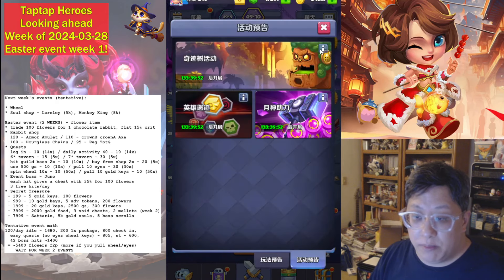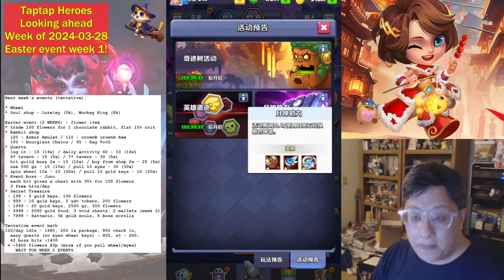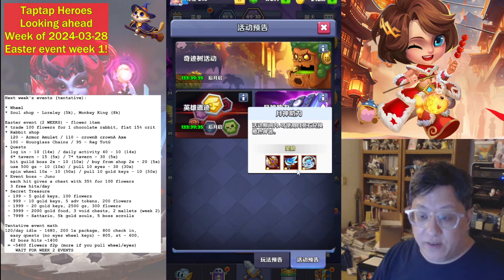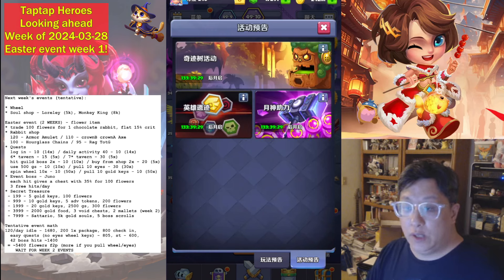The next week is going to be miracle eyes, nothing special there. Heroic runes is going to be Lorelei, and it looks like we're going to have axe and tears of the goddess in moonstones — so if you are able to save up your moonstones, this is definitely where you should be using them. That's all for this week, see you guys next week.